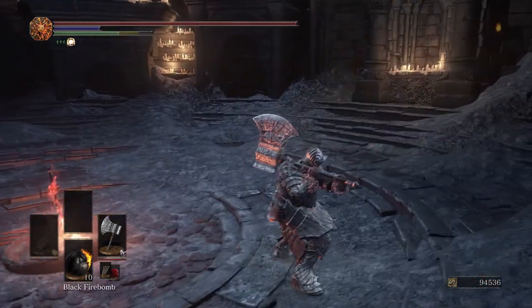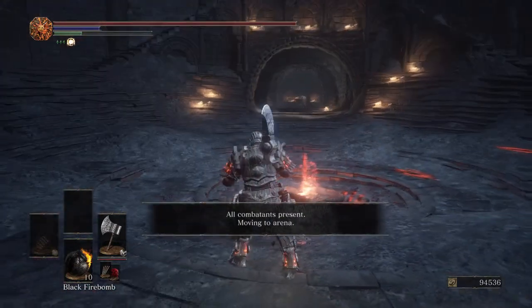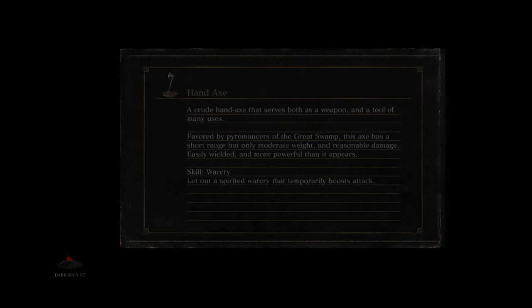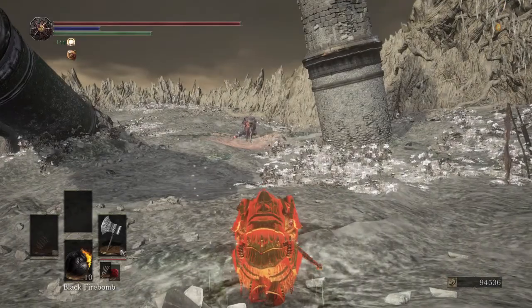Just showcasing the move set a little bit: your standard great axe attacks — the R1s, the charged R2s — and the weapon art changes that R2 again, similar to the Yorm's and the great hammer.